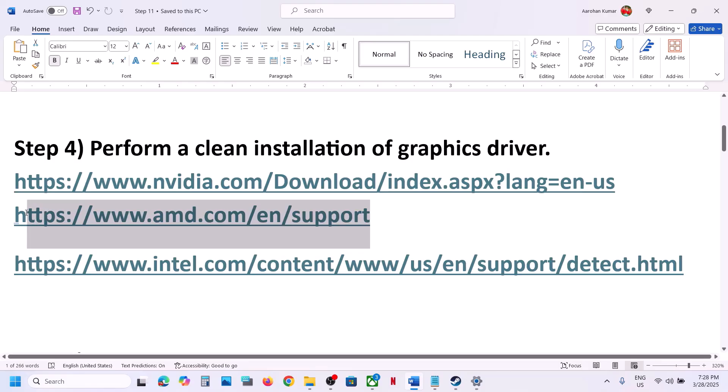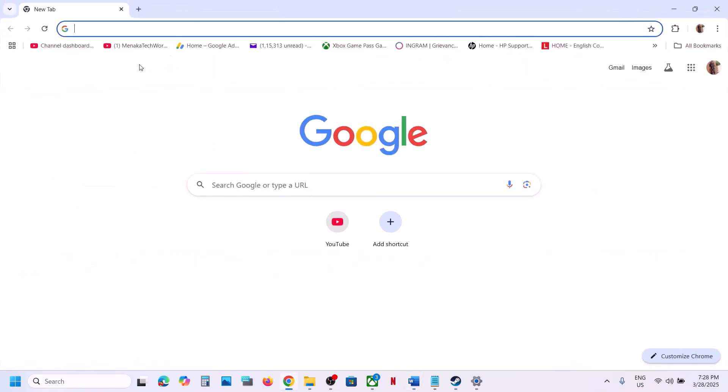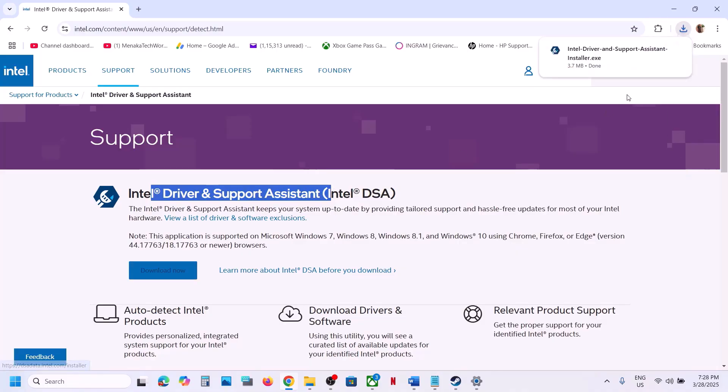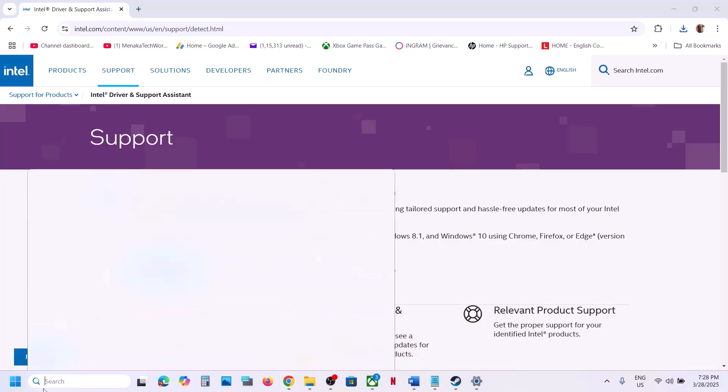AMD card users can go to the AMD website, select your graphics card, update to the latest driver, and restart your computer. For Intel, you can use the Intel Driver and Support Assistant — download and run the exe file, install the Intel Driver and Support Assistant, and then launch it.